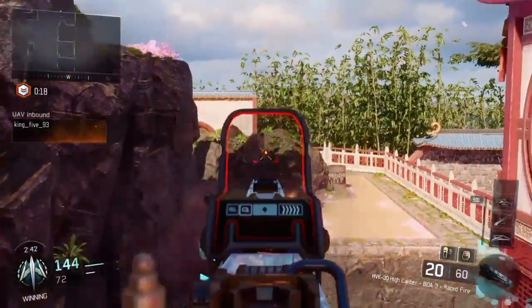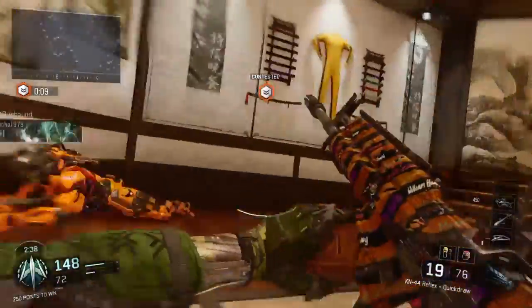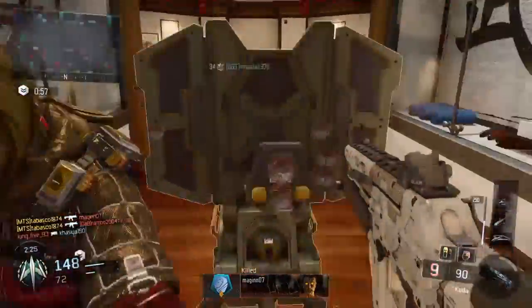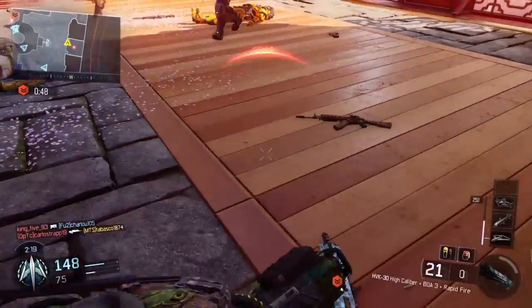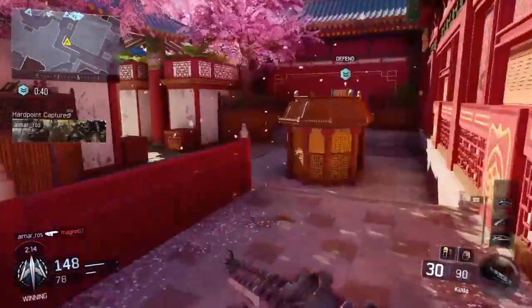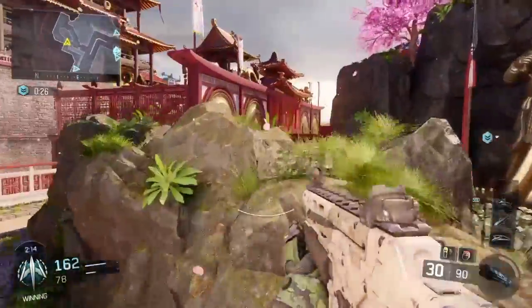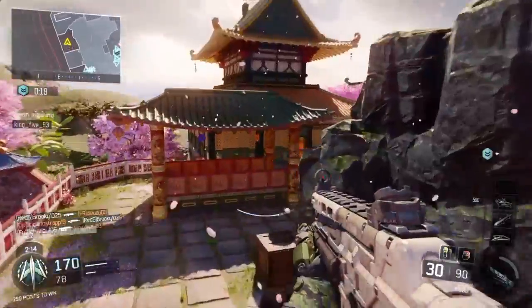Be advised, multiple hostile UAV overhead. Hardpoint contested. Hardpoint contested. HCXD inbound. HCRE down. Hostile UAV spotted. No man, hardpoint identified. Hostiles have the hardpoint. Friendly HC-XD inbound. HCRE down. Hardpoint locked down. Friendly HC-XD deployed. Hostile talent detected.